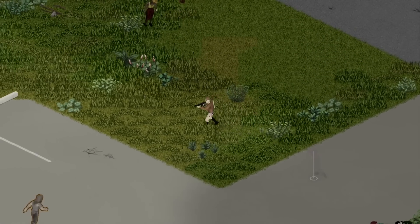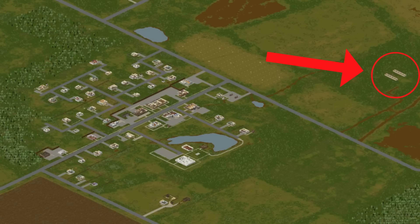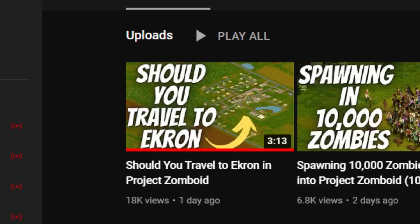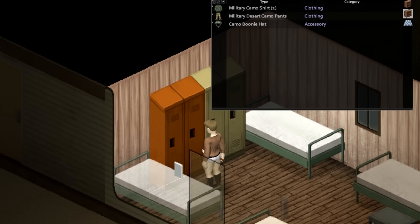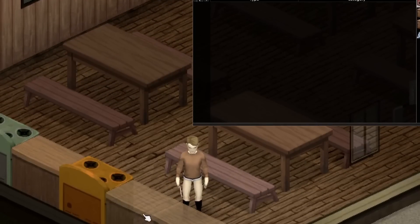There are two more locations I want to point out. By these warehouses up here and the warehouses down there, there are some military barracks which are almost identical to the one by Spoodleville that I talked about in my last video — go check it out if you haven't already. But on top of having military clothing, these also have a dining building so you might be able to find some food and drink if you've already eaten up all the food in the warehouses.